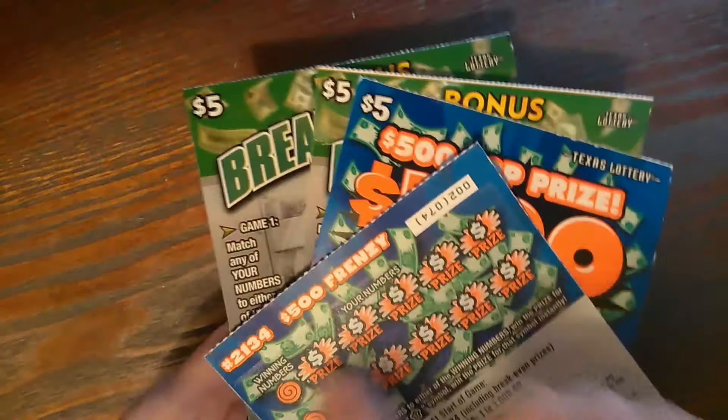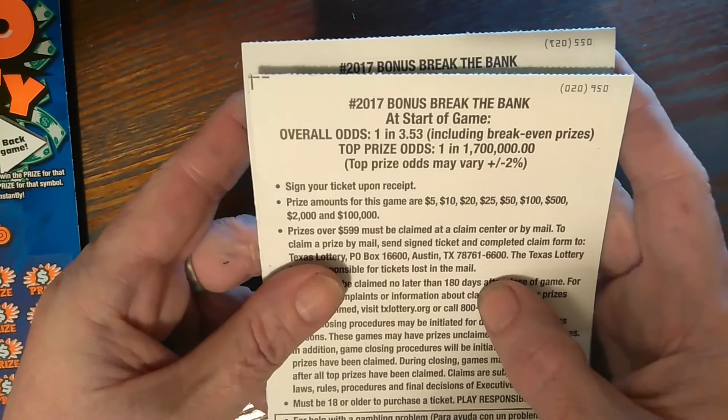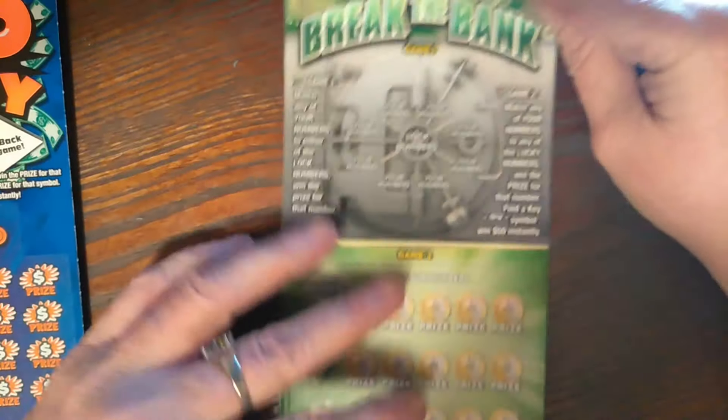These also have a back scratch — very cool. All right, so we're going to start with the Break the Banks. I have tickets number 55 and 56. Odds on this one are 1 in 3.53. And let's get started.